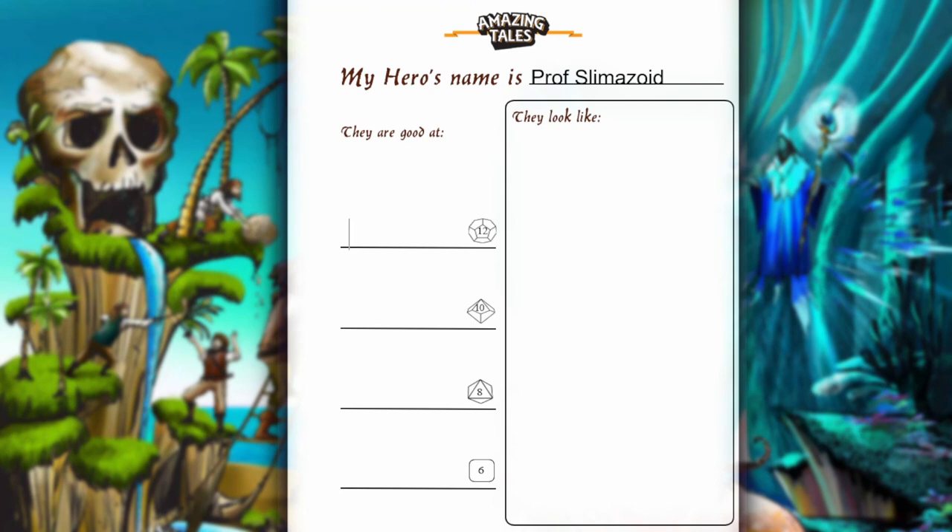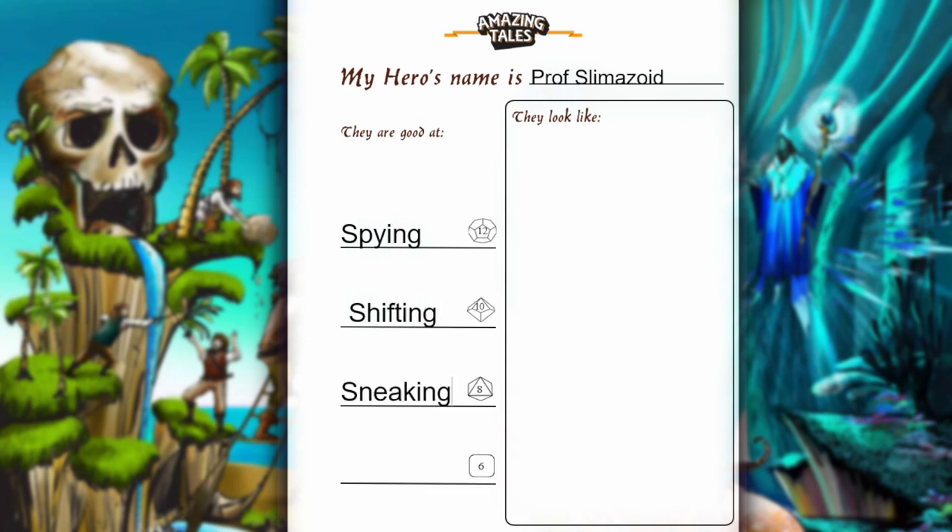Up on the screen currently is a character sheet, and as we build this character, what a storyteller would typically do is sit down with their player or players and start asking them what kind of character they want to make. For this we're making Professor Slimazoid, who is a professor and a spy. You ask what the character's four main strengths are, and you've got those listed on the sheet as a D12, a D10, a D8, and a D6. For this character, being a spy, they're naturally going to be good at spying. It's a slime, so they'll be good at shifting. And because it is a spy, we want them to be good at sneaking and decent at fighting.